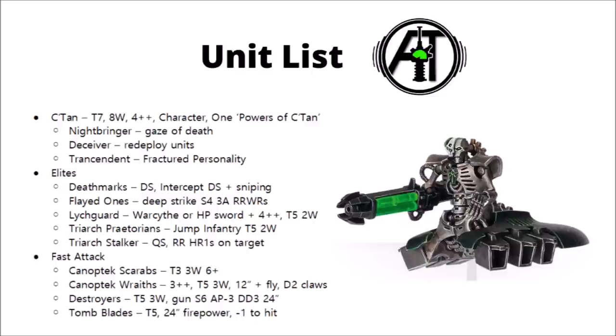In Fast Attack, we find Canoptek Scarabs and Canoptek Wraiths. The Scarabs are a chaff unit with Toughness 3, 3 wounds, and a 6+ save. They can be regenerated by Tomb Spiders, and there's a stratagem that allows one to detonate for D3 mortal wounds, which could be useful situationally.